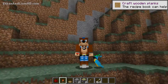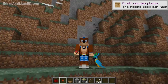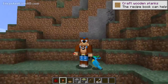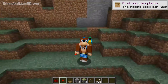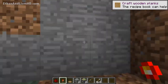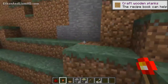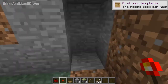Hey dudes, John here, welcome to another episode of How to Build. We're using version 1.12 pre-5. Today we're going to be building a hidden base with a doorway that looks just like the mountainside, and we're also going to be building the base inside. I've seen a lot of tutorials on how to build the doorway but not on how to build the base as well, so let's get started.